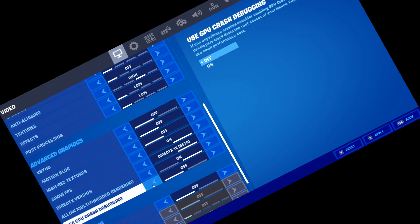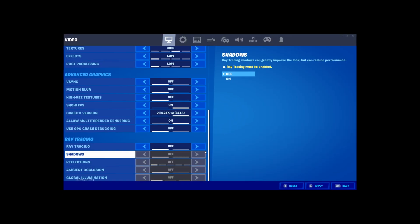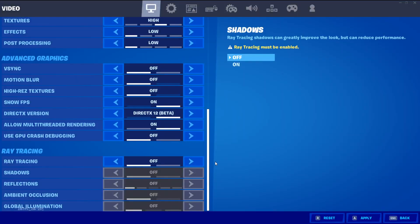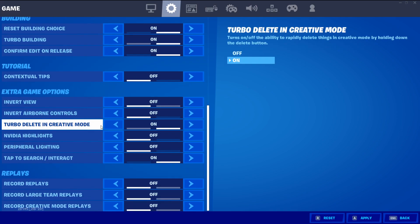GPU crash debugging — have this off. It's not going to do any benefits for you and it just costs you resources. Ray tracing — you want this off, believe me. No matter what, ray tracing will give you a performance decrease. Trust me, it will give you a decrease.